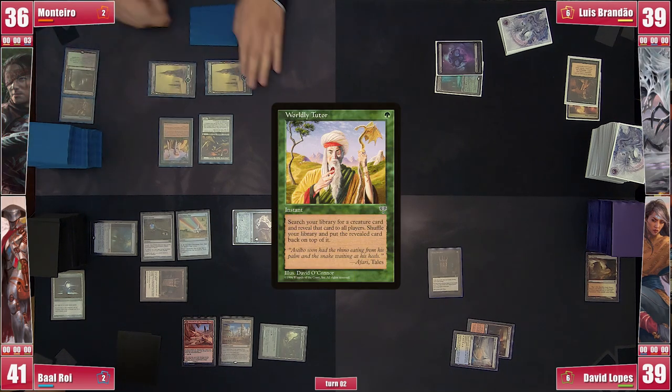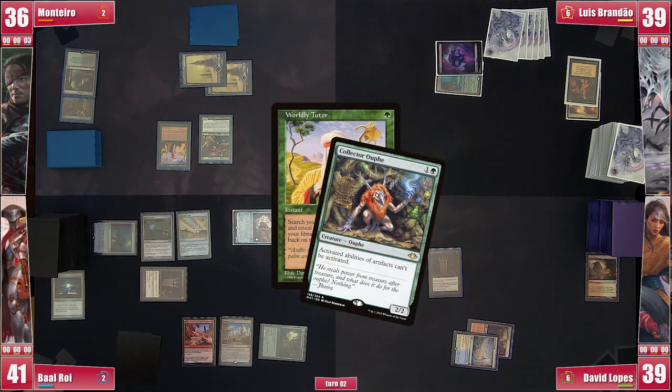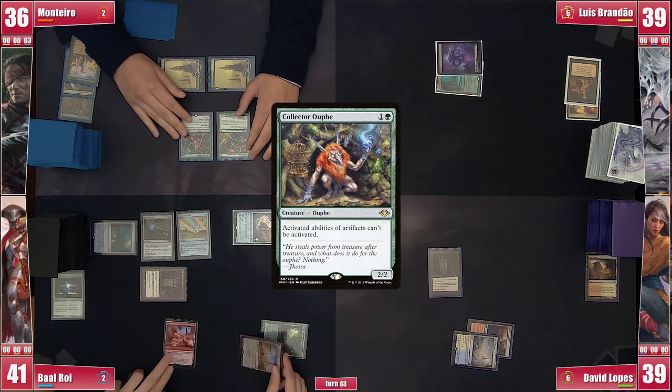Monteiro uses Baal's end step to crack the Catacombs for a Snow Forest and casts a Worldly Tutor, searching for — you guessed it — a Collector Ouphe. He is not having any of that ramp from his opposition. Our guest plays Collector Ouphe, intent on sending David and Baal a few turns back. In response, Baal cracks the Chromatic Star for blue, but otherwise the spell resolves.